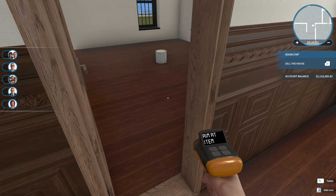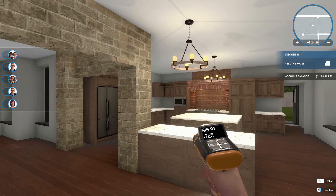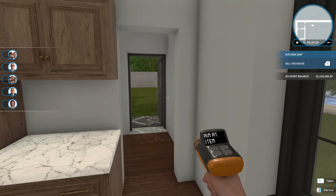Where's our paint? We don't have any paint in here — this is the wrong kind of paint. We'll fix that later. So now we have a window in the kitchen, which kind of brightens it up.